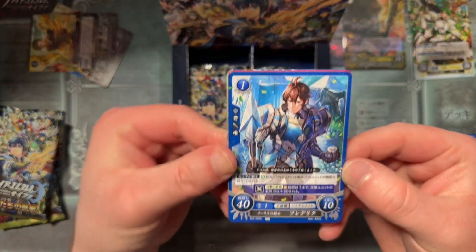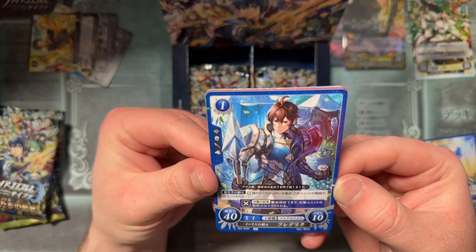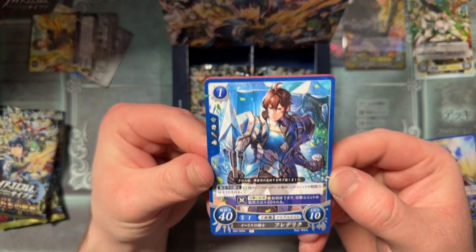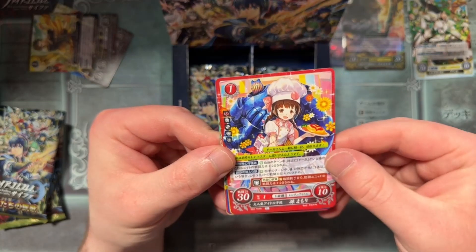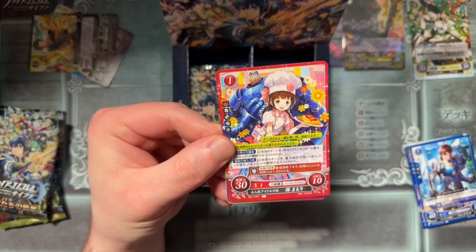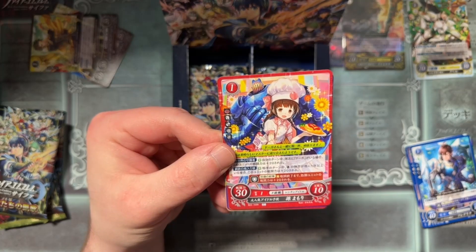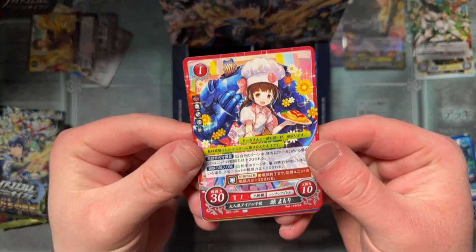We've got Frederick with a rock. We have Tokyo Mirage in here too — we got Mamori and Drog. They really put a little bit of everything in this, didn't they?